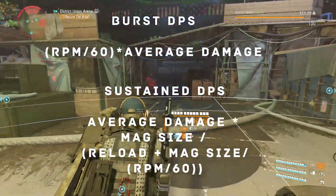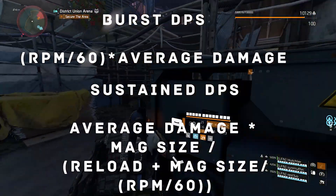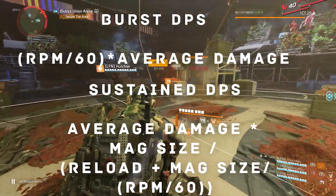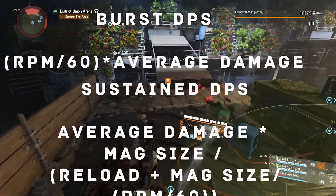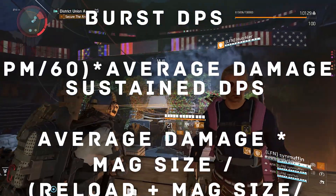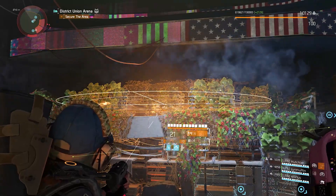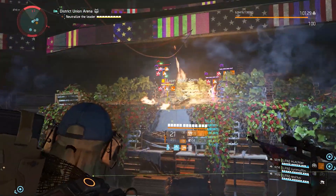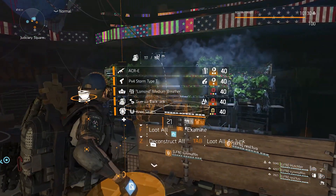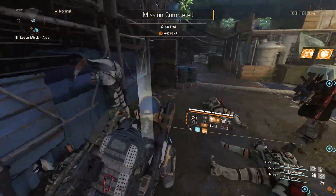So these are the calculations. Burst DPS is RPM divided by 60 times your average damage. Sustained DPS is your average damage times your magazine size, divided by reload plus magazine size, divided by RPM divided by 60. I know a lot of people try weird and wacky ways to calculate their DPS — I can promise you they are wrong, not out of arrogance, but because these are EPS equations. They're tried and tested, used to calculate DPS in a variety of other games, used in military code for cyclical rates of weapons, used in defining gravitational constructs. They are quite literally the only way to accurately calculate DPS. It's not that I'm arrogant — I'm just using the correct formula.